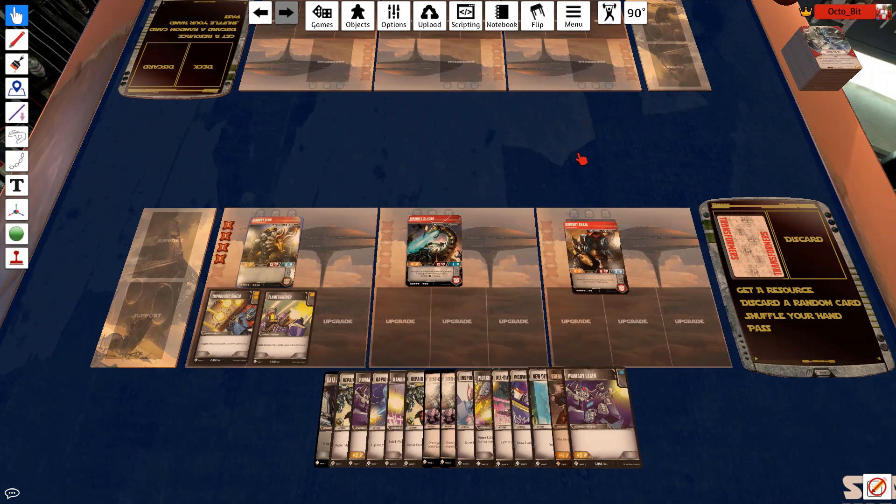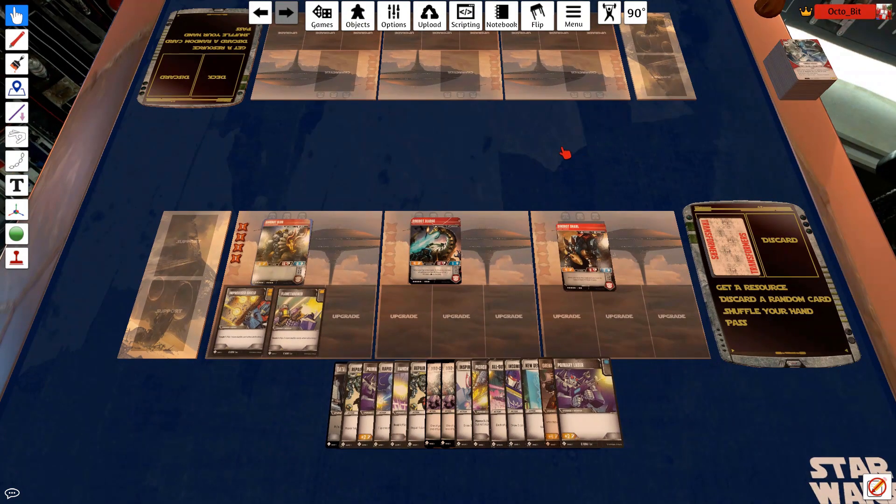You can obviously shuffle your hand, randomize it, and draw more cards. So that is Tabletop Simulator in a nutshell and also why I like the Star Wars Destiny mod.